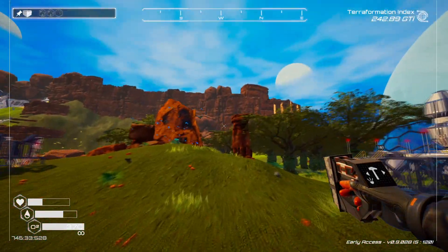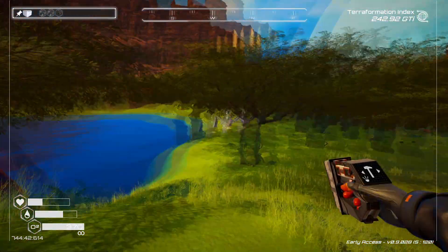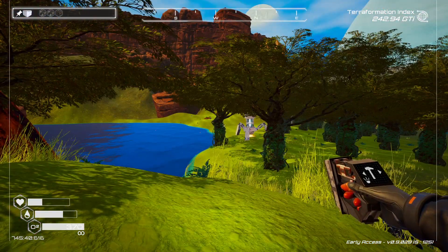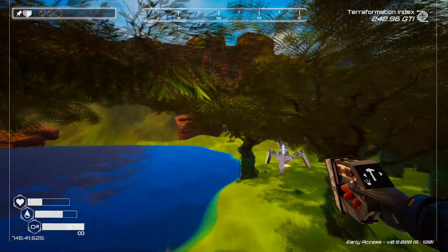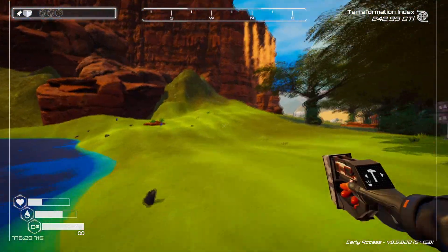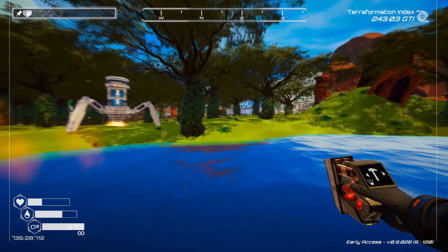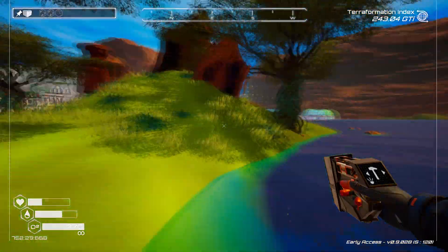It just kind of stops you from getting fall damage, even though I don't think fall damage is actually in the game. It just makes you go faster. It's not really for climbing — like, I'm not going to be climbing these mountains with this jetpack. It only lets me go a little bit off the ground, fly over water like I am now. That's the only utility you're really going to get out of it.